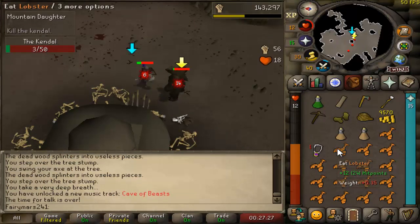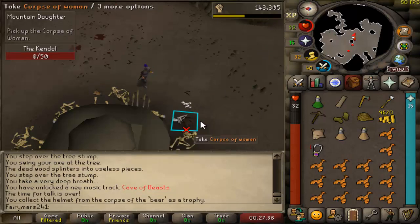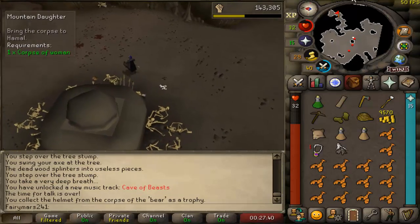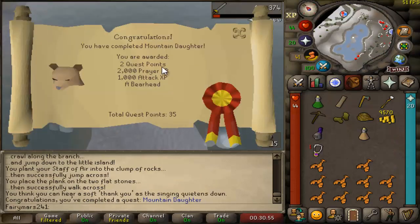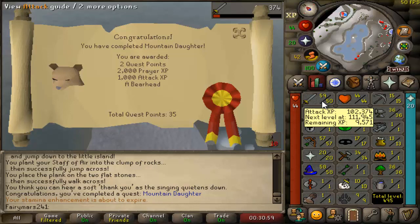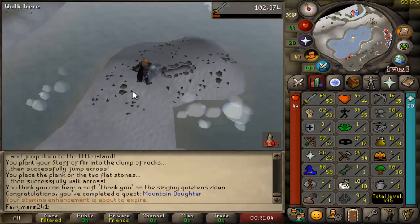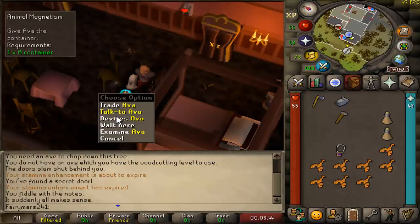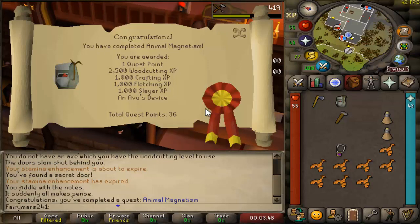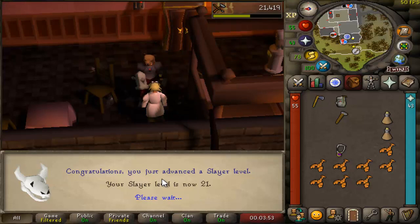Got a tiny bit sidetracked when I was doing these quests. I stopped by the mountain camp and figured I might as well jump in this cave and kill the Kendal, because that's going to give me that bear head — and that thing is absolutely pimp on a low level account. So I went and smashed the Kendal out, got myself 20 prayer. Then we went and finished off Animal Magnetism, which gave me access to the Ava's Accumulator, allowing me to keep my arrows in check while I'm training range.